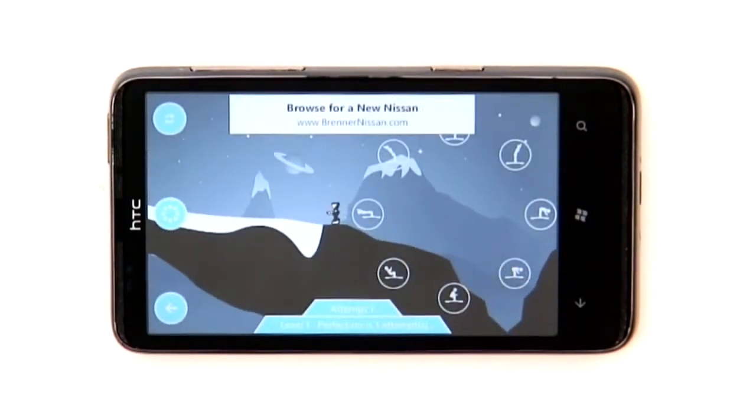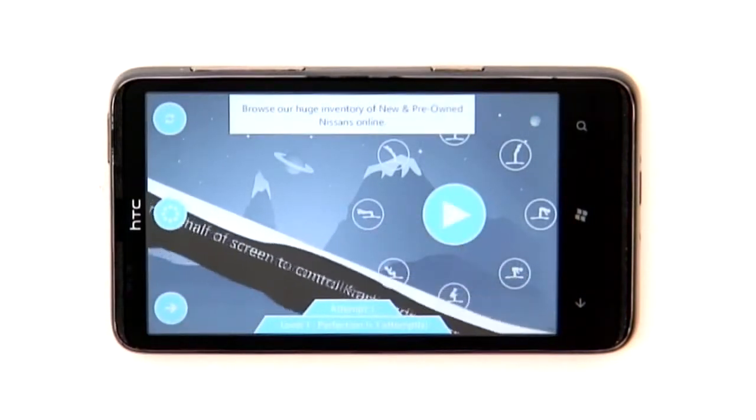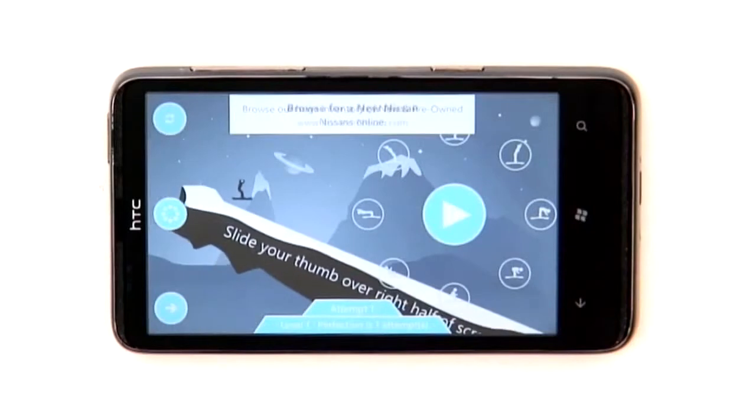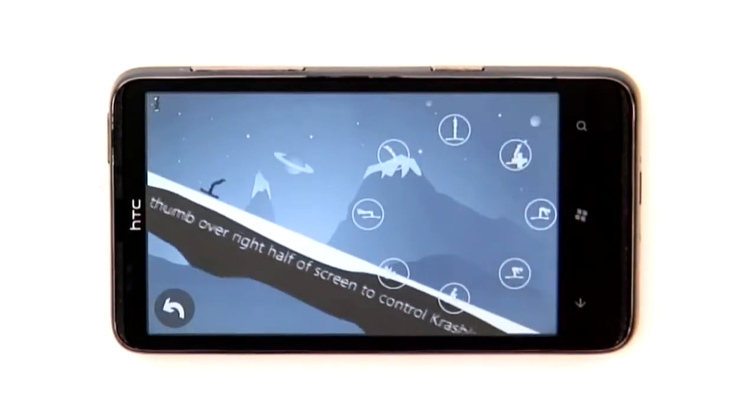The aim is to destroy the robots, paying no mind to the fact that it might end up with you at the bottom of a ravine — hence the crash element. You can control the skier's body position using the controls to the right, using physics and gravity to get him to where you want him to be.